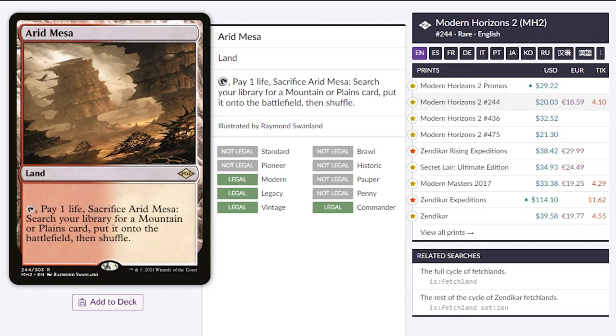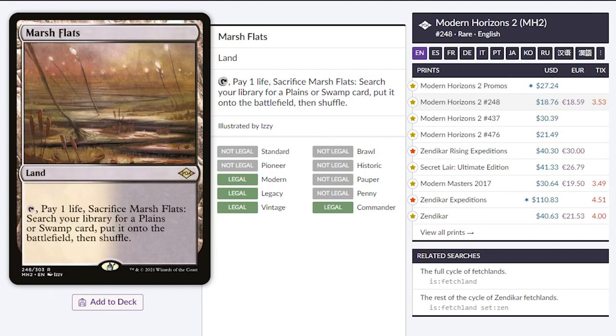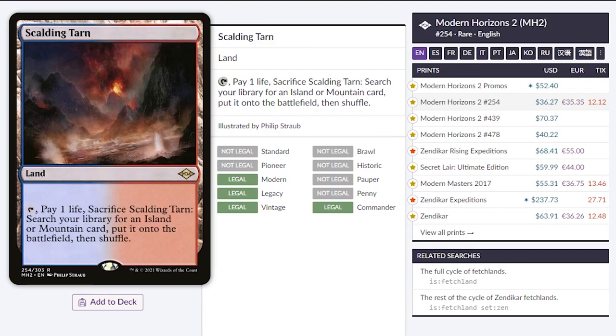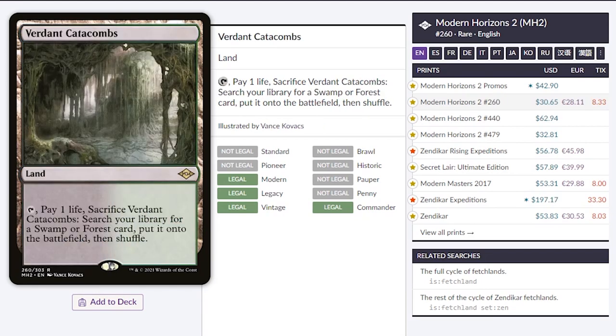Moving on to Arid Mesa. This is a $20 card, normally around $30 to $40 if you look at other sets. Marsh Flats is the lowest of the fetch lands right now at $18.76. Crazy prices are going on right now, so I really recommend picking these up when you can. Misty Rainforest for $30 — normally you have to pay $60 from previous sets. Scalding Tarn is a $36 card, when normally it's about $60 from any other set prior to this one. Verdant Catacombs — a $30 card, and in other sets we're seeing around $50.